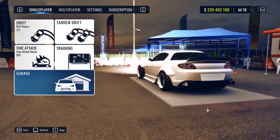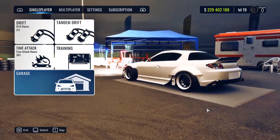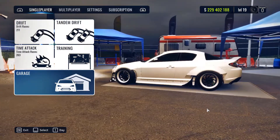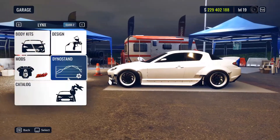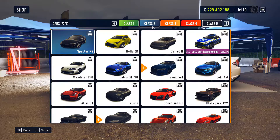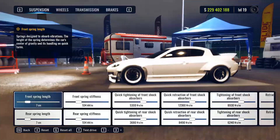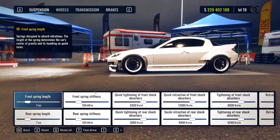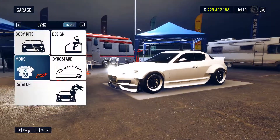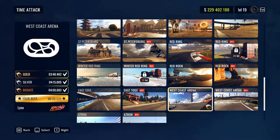This is a glitch on how to get 400,000 dollars every 20 seconds, or if you spend three bucks you'll get 900,000. Go to the garage, buy any class 5 car — doesn't matter which one. Go to class 2, buy the Lynk, and get in the Lynk. The Dyno's stock doesn't matter. Buy the racing mod, then go to Time Attack and buy or unlock West Coast Arena.